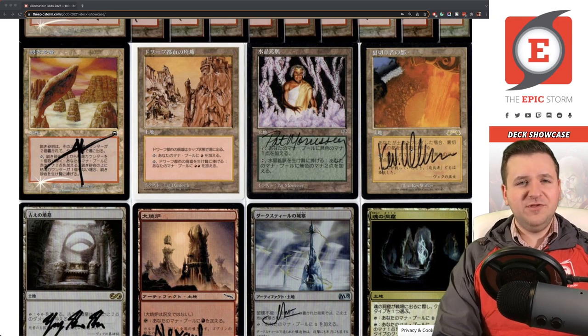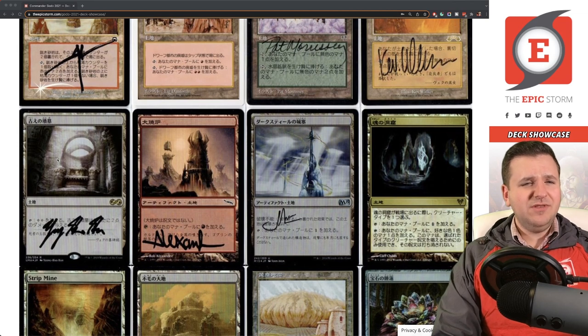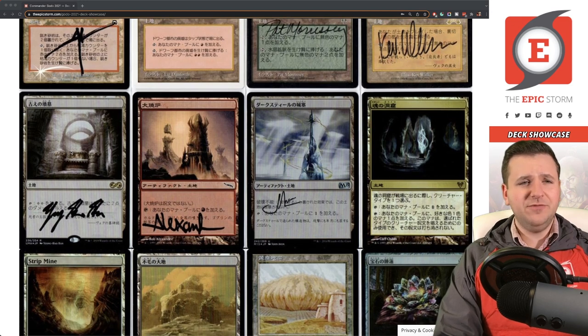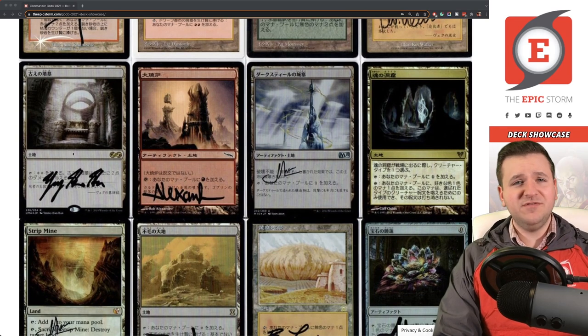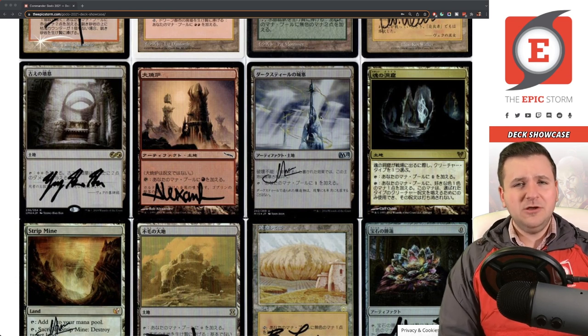City of Traitors is reserve list, so it's gone up in price quite a bit — I believe I paid around $110 and I don't want to know what it's worth now. Ancient Tomb is from Ultimate Masters — I got it for about $80, and they're around $120 now. The artist Han signed it via Facebook and responded very quickly. Artifact lands are primarily in here for Mox Opal, to keep it active as early as possible.